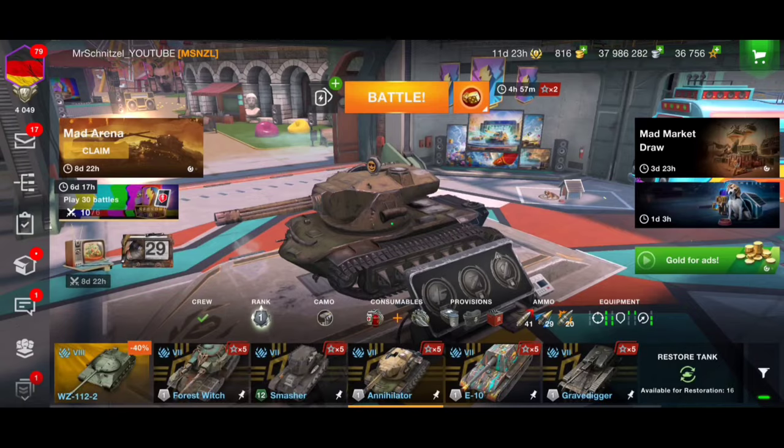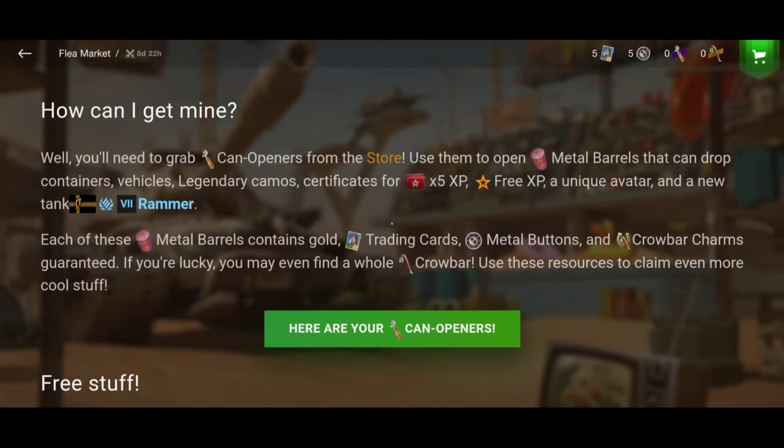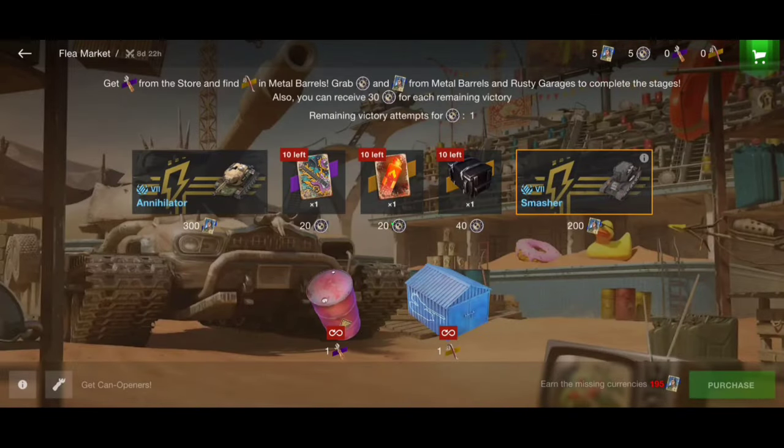As you can see, we can get the Smasher and the Annihilator, but this time not for free — for money. I'm going to show you how. We can also get metal buttons just for victories — you can get 30 from each victory and we have only one attempt each day. So if I play today and win a battle I get 30 metal buttons, and the second day if I win again I'll have 60 metal buttons.